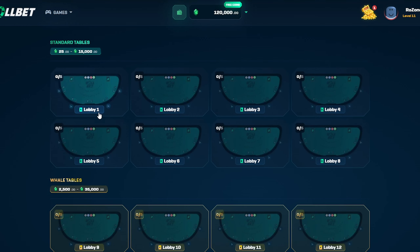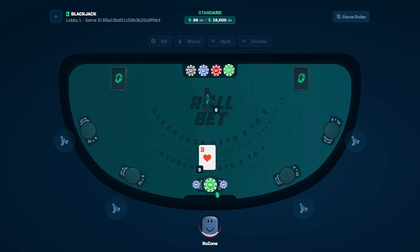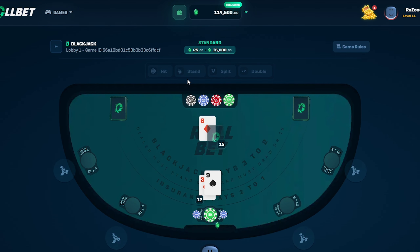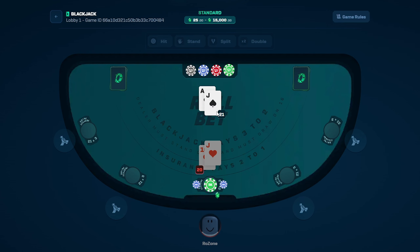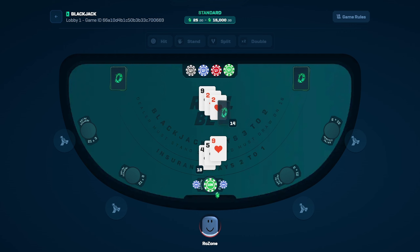Let's try some blackjack. We're going to join the first lobby. We've put in 5k and 250 on each side. 12 against the 6 — I'm going to stand. Damn, we could have hit — we'd have won. So 20 is pretty good, but we've got an ace there — I'm going to insure. And that was a good call, we would have lost. 9 against 9 — let's double, why not?